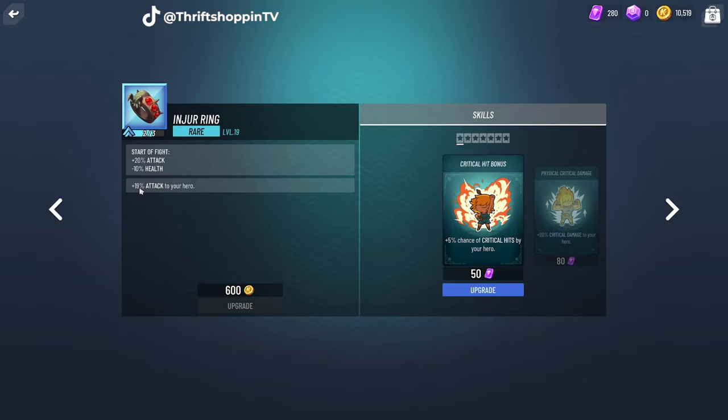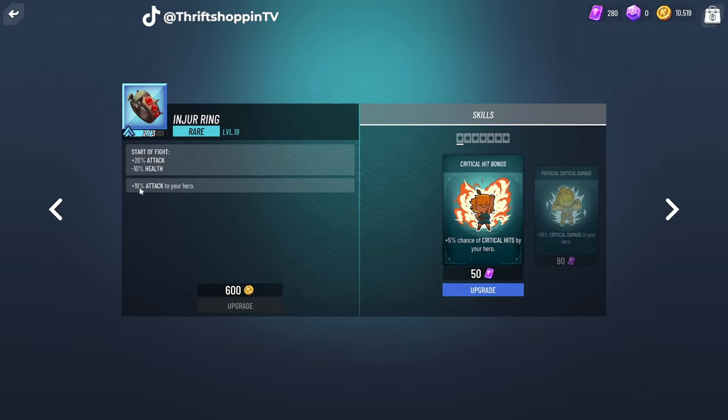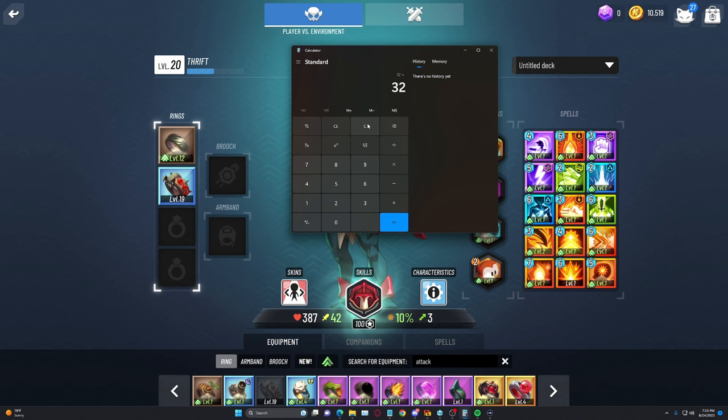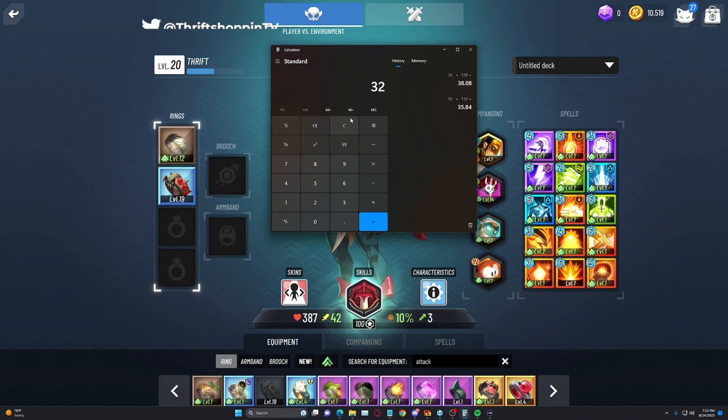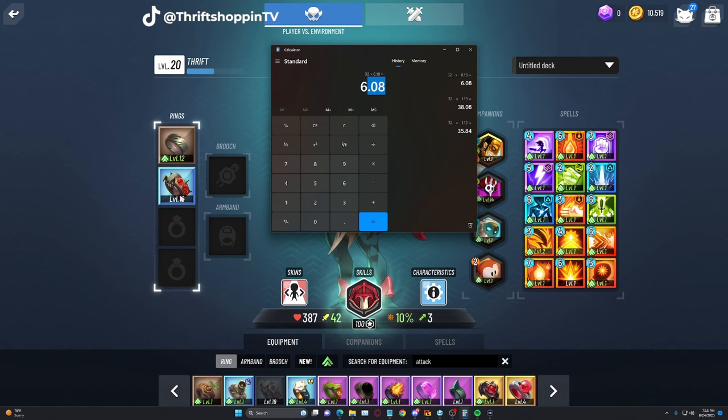You can further improve that by adding something like this injuring ring. Since it improves per level and it's level 19, we're getting 19% attack. This modifier is simply going off of that 32 base — so for a second injuring it would be 32 times 1.19. To calculate it out: 32 times 0.19 equals 6.08 attack, which is what that injuring is giving based on the 19%.